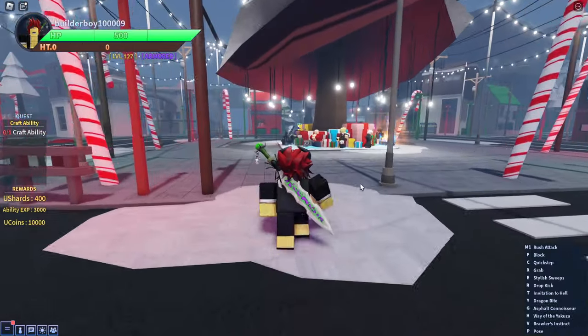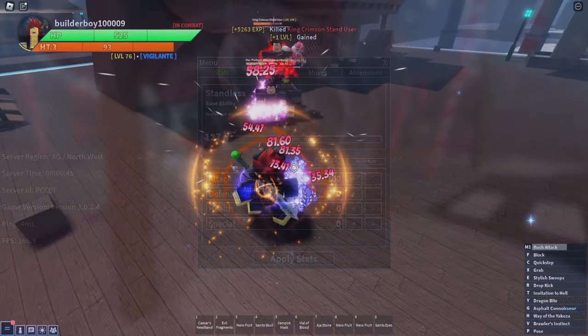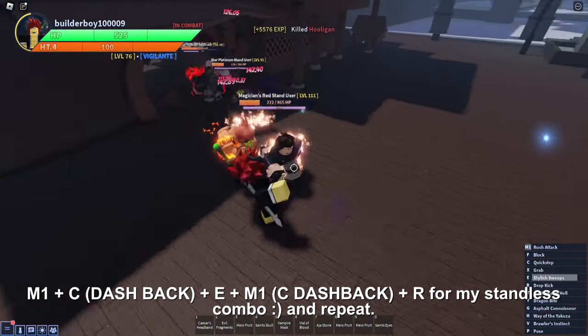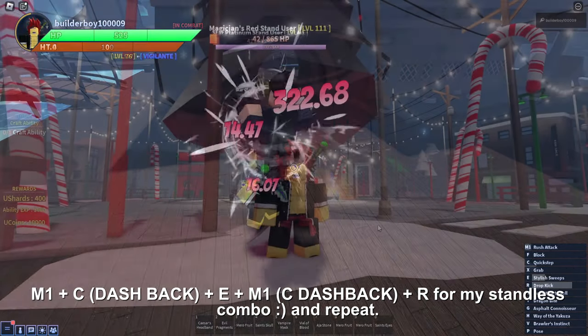Before I end this video, if you're wondering what stats I'm using — I'm all in full attack. I don't use defense, health, or any special attack. It's still up to you if you want to build differently, but I just want faster damage to kill NPCs. You don't really need defense. All you have to do is hit them and combo them. I'm literally using Stainless right here and I got up to level 127.